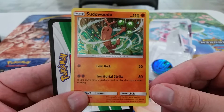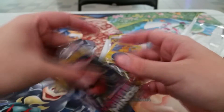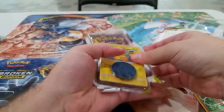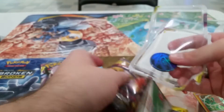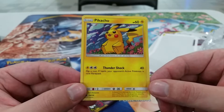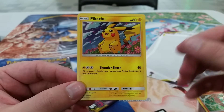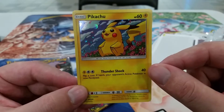Sudowoodo's attack: Territorial Strike, 80 damage — if you do not have a stadium in play, this attack does nothing. Here you go Carson, you can have the coin. So we get ourselves a pack. We'll grab the other one — more packs, eh? More money because packs can get pricey. We end up getting a little coin with Empoleon in there — I'll add that to my collection of coins. We get ourselves a code card for the Pikachu online — I'll hold on to that. Find a Shock, 40 damage, flip a coin, if heads your opponent's active Pokemon is now paralyzed. They try to give Pikachu some good stuff — most basic Pokemon only get about 30 damage, but Pikachu gets a little extra with a coin flip ability. They make them pay for it though. That's a nice promo.